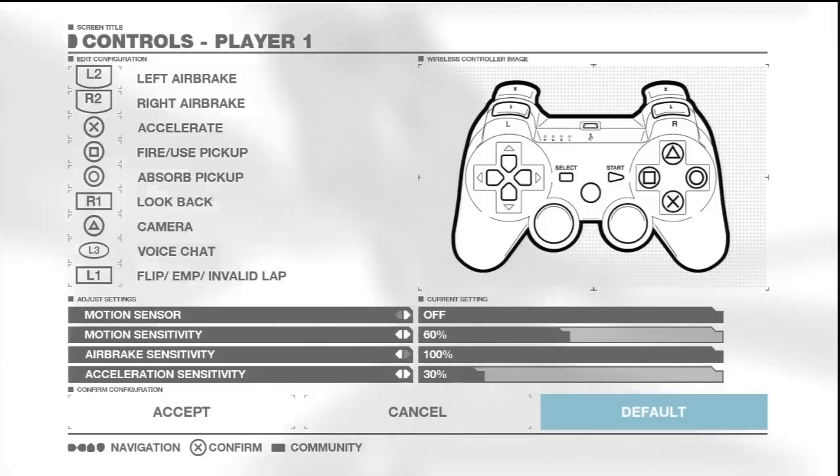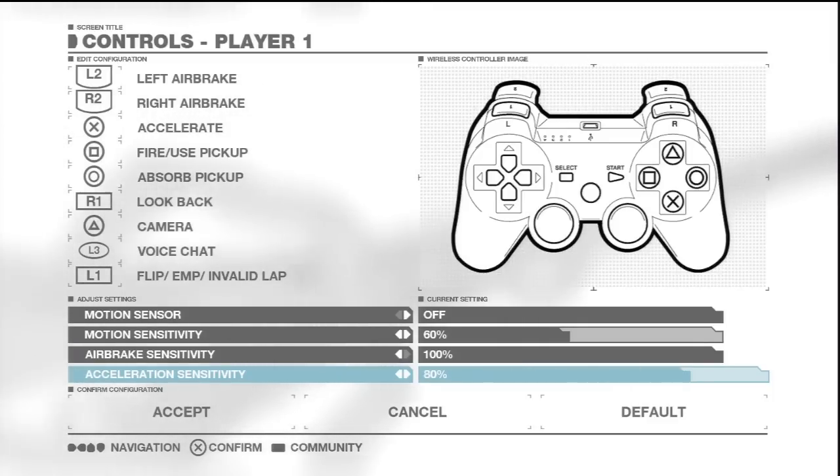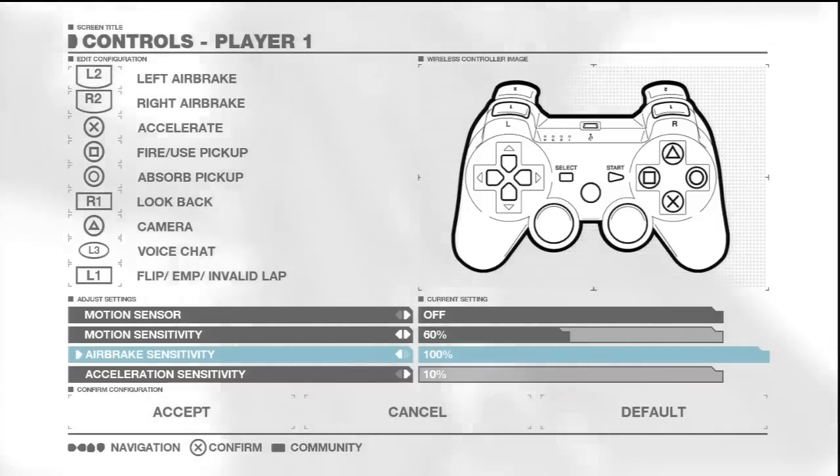Out of everything in the control options, the most important for newcomers is acceleration sensitivity. The bar represents how pressure sensitive your thruster is. Pushing the slider to 100% means full pressure sensitivity — you'd have to hold the button very hard for full acceleration. At 10% the thrust button is almost completely digital, so it doesn't matter how hard you push, you'll always accelerate at full speed. There is absolutely no reason to have any analogue function on the thruster — make sure your acceleration sensitivity is set to 10%. It will make your life much easier.